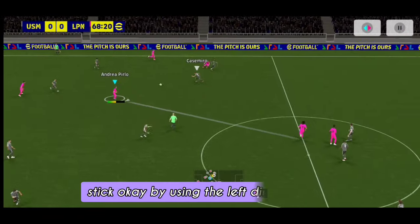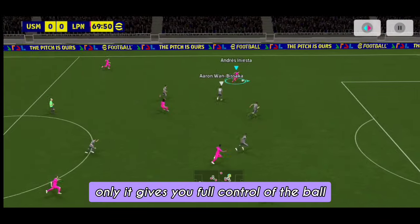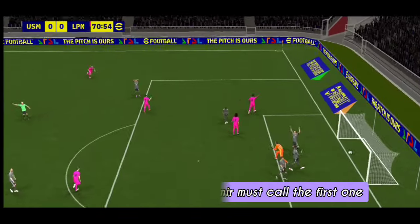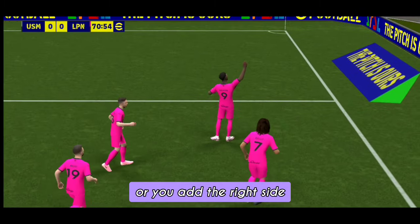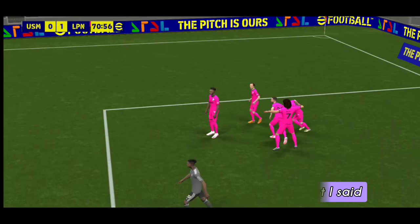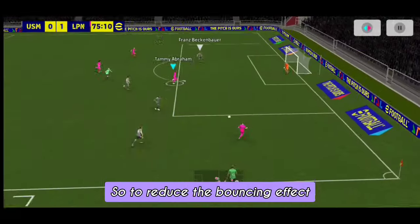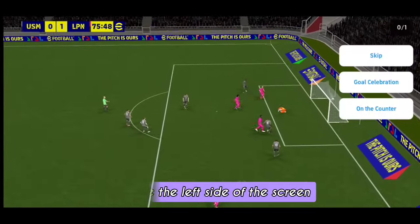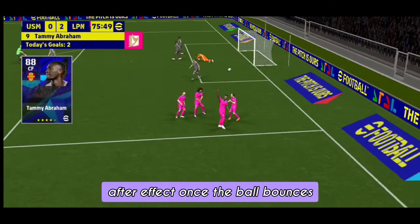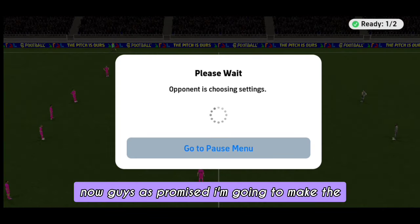The ball bounces because that's the mechanics of eFootball. When it bounces, make sure you're only using the left direction stick. Using only the left stick gives you full control of the ball after the bounce. If you use the matchup button or add the right side input while the ball is bouncing, it creates more bouncing effects. To reduce the bouncing effect, just use the left side of the screen — the direction stick — and that will let you control the ball after the bounce.